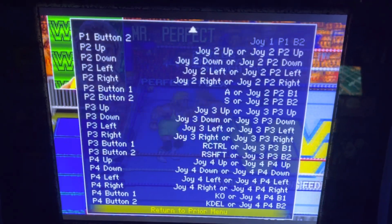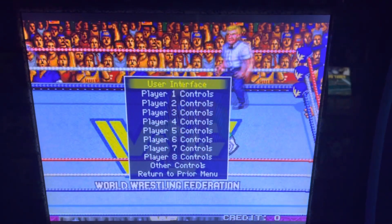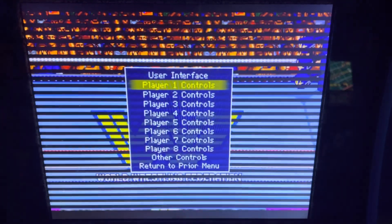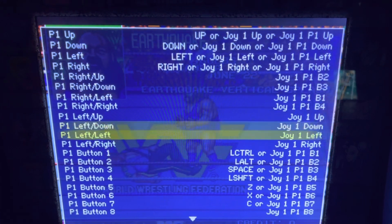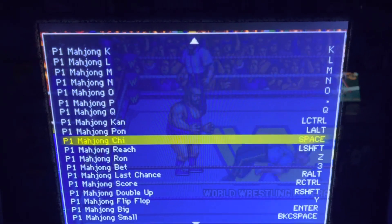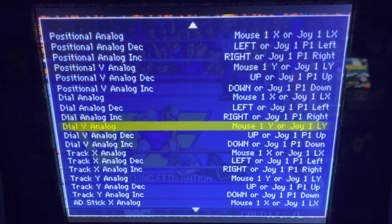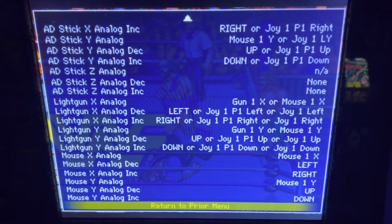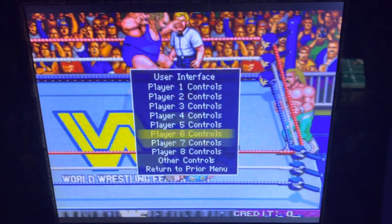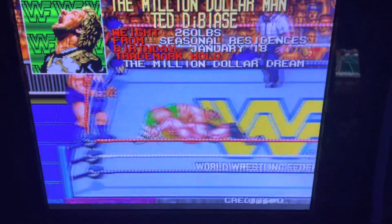Other than that, go to return to prior menu. You also have input general, which covers every single game running on that main emulator. It has tons of different assignments and buttons, so I would recommend doing it solely for each specific game as opposed to going into the general — but you can use the general one as well. Once you've reassigned whatever you want, just go to return to prior menu, return to game, and you're pretty much good to go. If anybody has any questions, let us know.